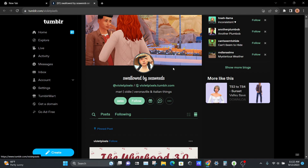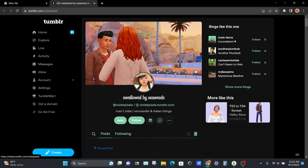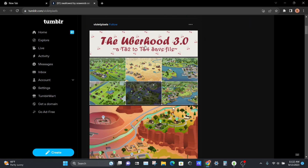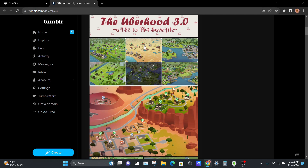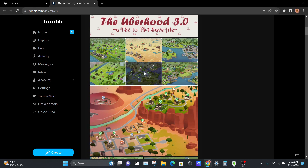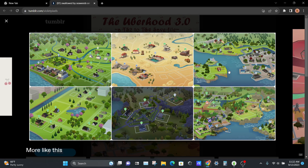This save file is by the Swallowed by Seaweeds user — their name is really funny to me. You can grab the save file from Tumblr, it's by Violet Pixels over on Tumblr. This save file is called the Uberhood 3.0 Sims 2 to Sims 4 save file. Not every single world is going to be completed, but the ones that are are amazing.